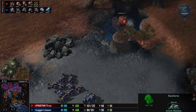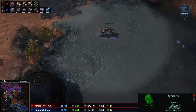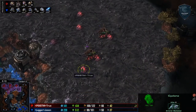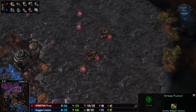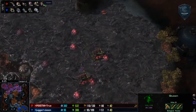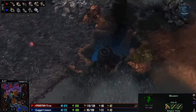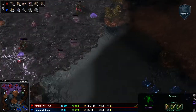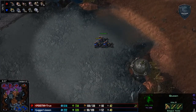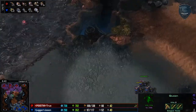Love that spot there — high ground advantage. Creep spread is pretty sick right now for True. As you can see he does have five queens on the field, which is a lot of queens, but making great use of it. Creep spread is actually perhaps one of the most underrated features of ZvT. It's great in all matchups but in ZvT in particular it is essential.